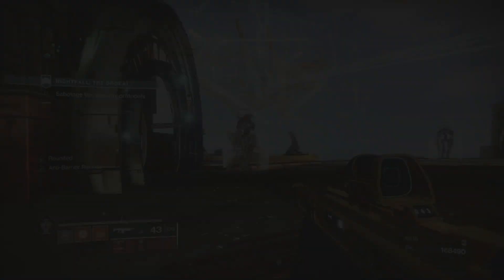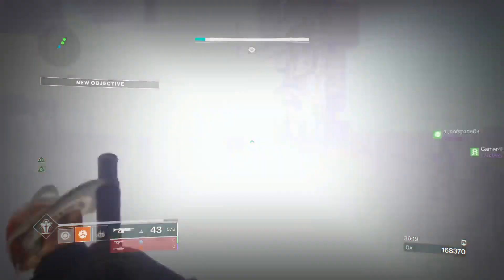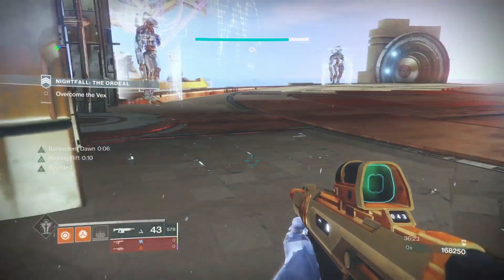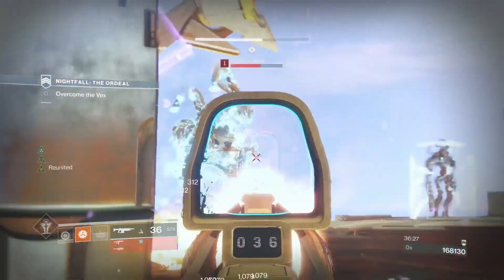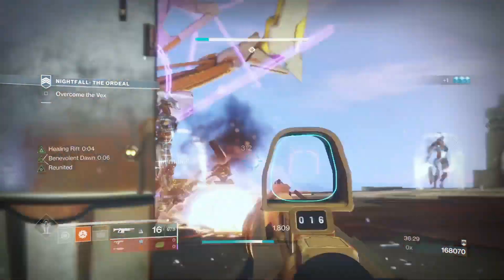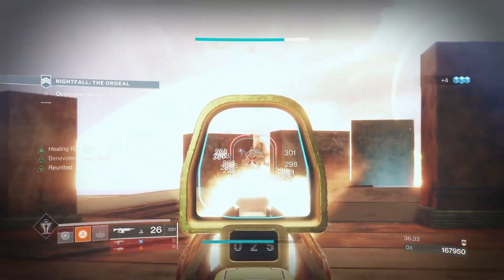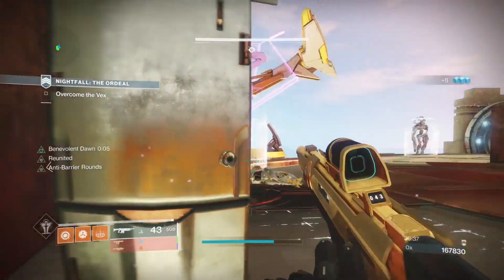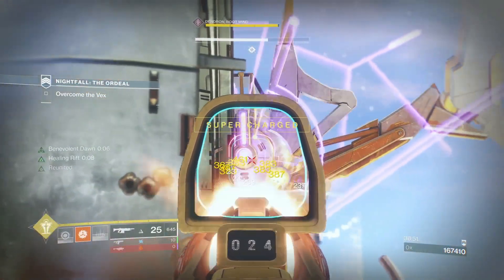This is a really easy boss to defeat when you use this method. I figured this out in year one of Destiny when this DLC first launched and it still works today. What you're going to do is DPS the boss until he summons ads, and then when he summons that first wave of ads, stop shooting the boss — don't overkill him. Start killing all the ads, then do DPS again after you clear them. There will be one more wave after this one.